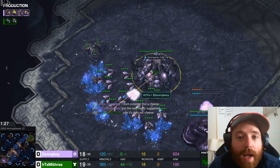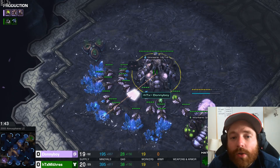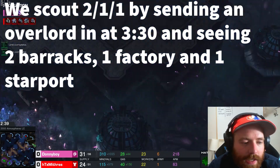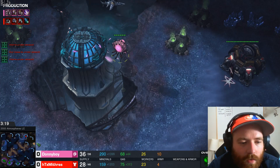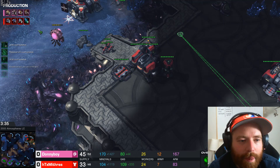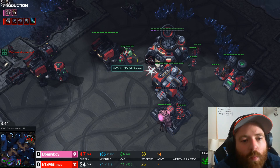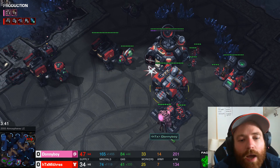To scout 2-1-1, I've got one Overlord positioned outside of his main, and one on the Pervert Pillar. A really good time to scout is right around the three-minute-thirty mark — send them both in. When you see two racks like this, especially one with a tech lab on it and something upgrading, this is 2-1-1. There's no doubt about it. 2-1-1 means two barracks, one factory, one starport.